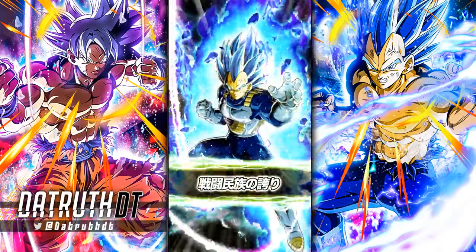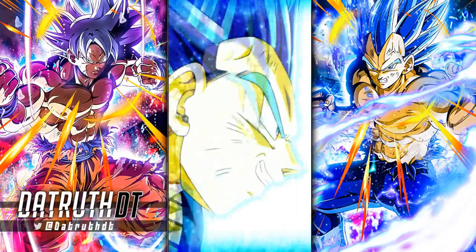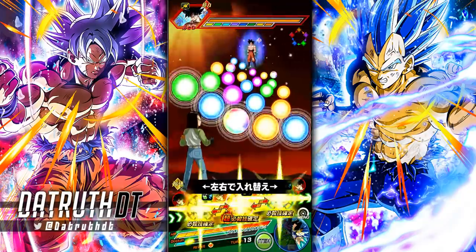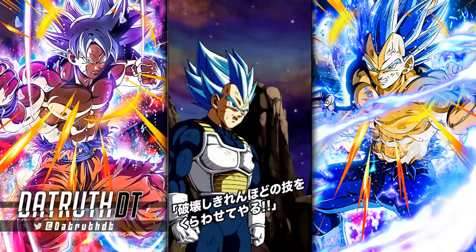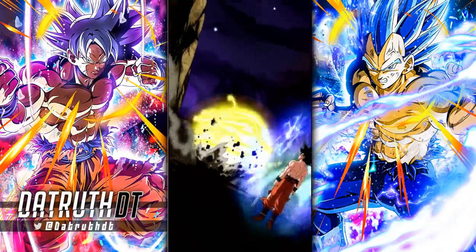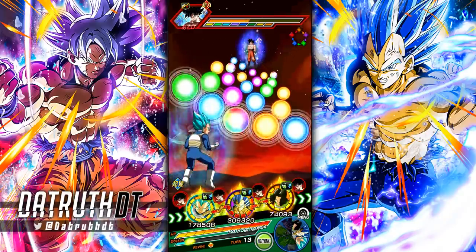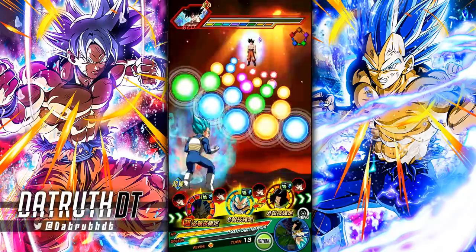Literally every single turn Vegeta is double supering because of his built-in 30% additional super in his passive, plus hidden potential abilities. Vegeta looks so impressive in this run. We're getting up to the harder bosses, so we'll bust out Vegeta's active skill — the Final Explosion — to get extra damage on UI Goku. That Final Explosion is an AOE attack, and every single enemy you hit builds one ki through Vegeta's passive, since he gains ki for every attack performed. We're already fully built up on ki, but good to know for the future.